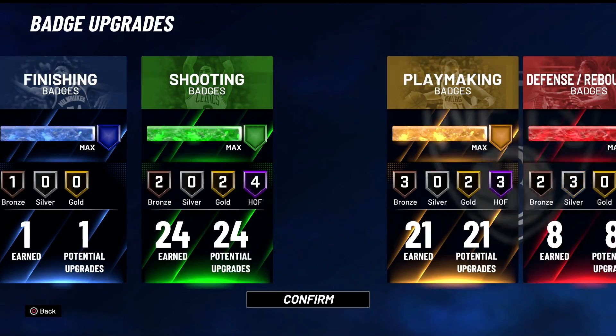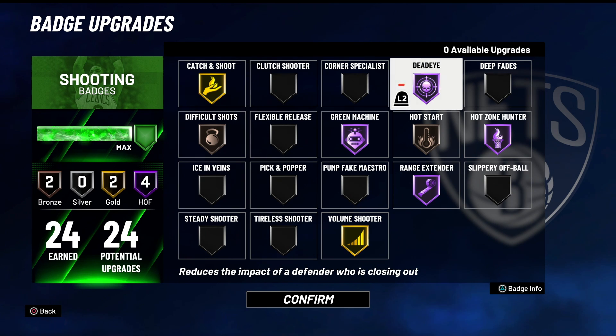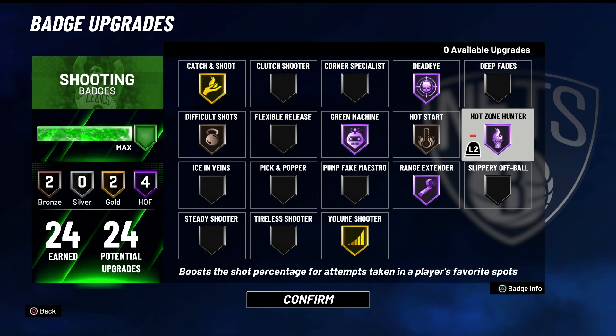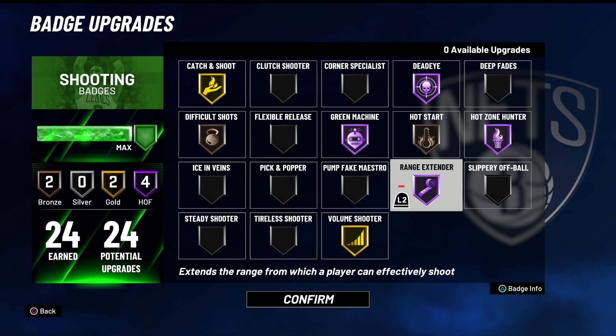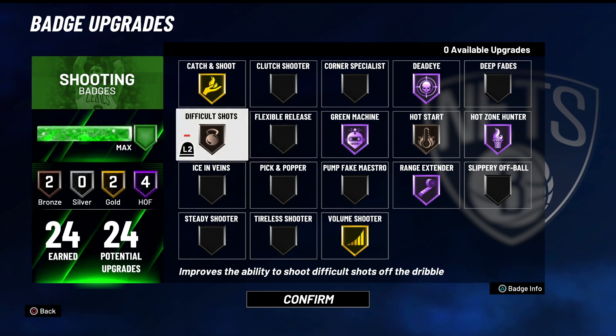In the shooting badges we got Catch and Shoot because most of the time my player is at shooting guard since I am 6'4" - most point guards out here are shorter than 6'4" so I'm always at shooting guard. So I need Catch and Shoot. Dead Eye obviously, Green Machine obviously, Hot Zone Hunter, Range Extender - those are the obvious ones. I got Hot Start off the simple fact that once I pull up that first shot and it goes in, it's a wrap.